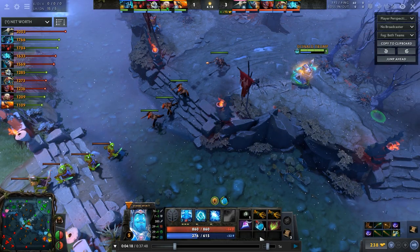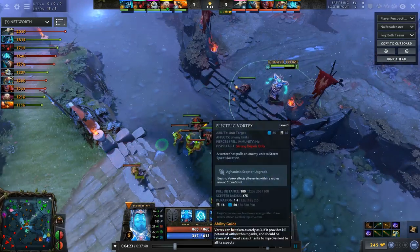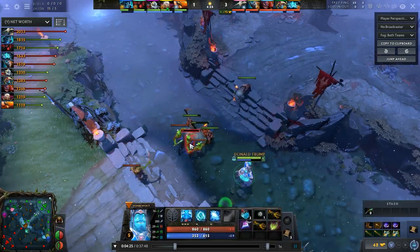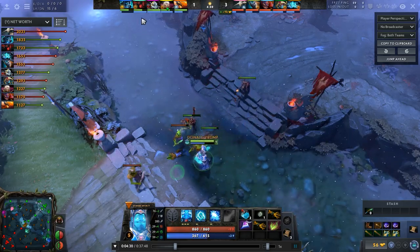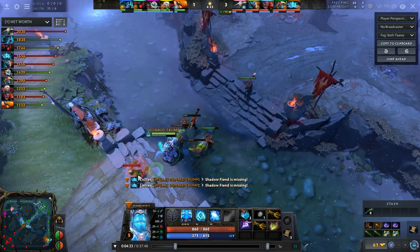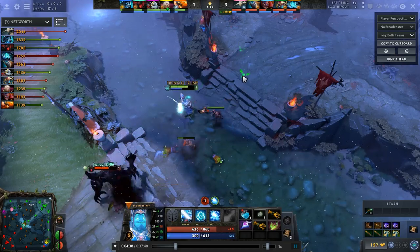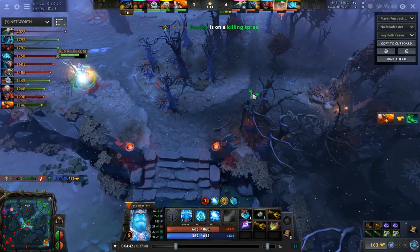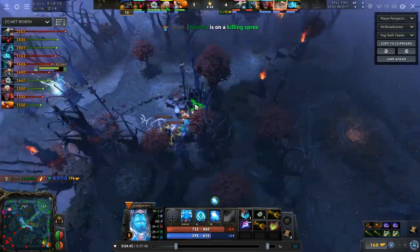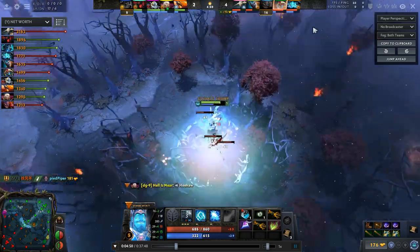Let's take a moment to talk about the skill build. Against SF, Storm has kill potential at level 6 — so it makes no sense to skill Remnant, because you will not want to stay in the jungle. You will want to threaten a kill on SF, which means you'll want to chip at his health pool with Overload. Prep him down, and once you hit level 6, SF should be low enough to die. So against SF, Sniper, and Zeus, prioritize Overload over Remnant.